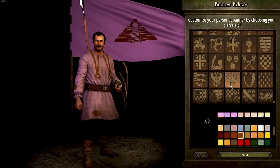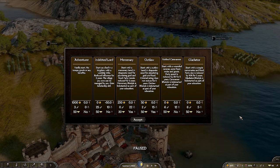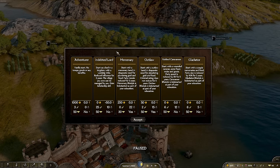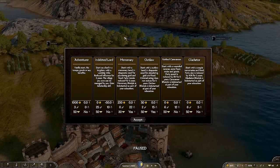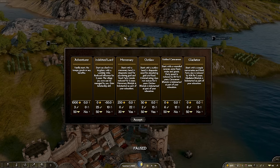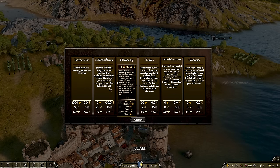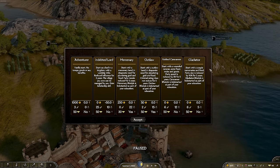When you dive into the campaign you can pick your custom start — basically the type of training you have and your beginning situation. For example, you could start as an Indebted Lord, which gives you a lordship of a small village from the beginning. You'll gain income from taxes but have massively reduced influence for the first five years, meaning you can't vote on laws or request settlements, but you can manage your village and boost your scholarship to reach the mid-game a little sooner.